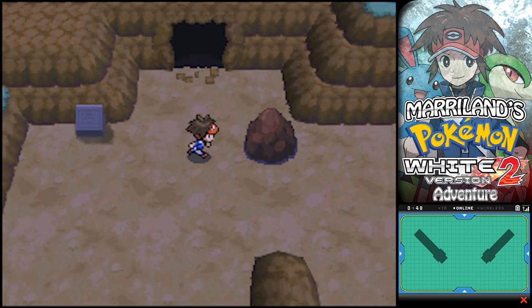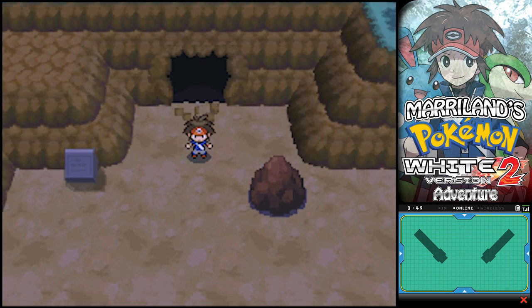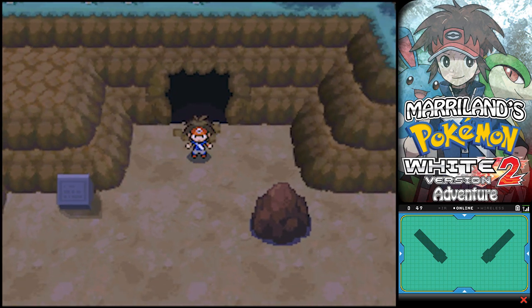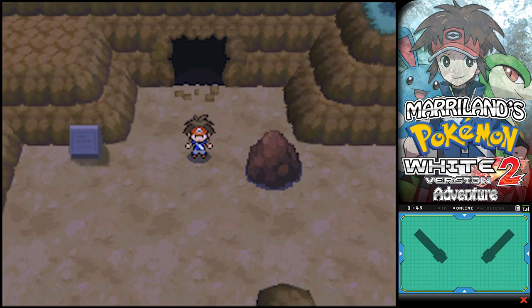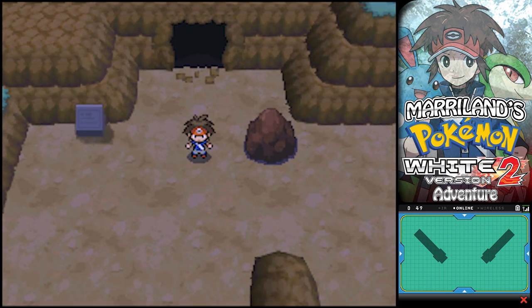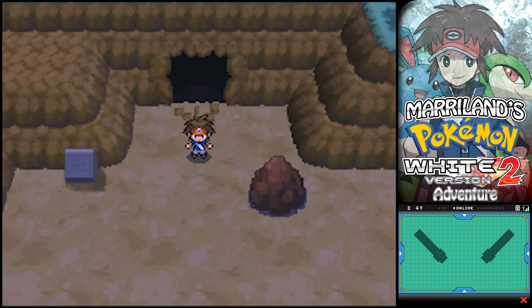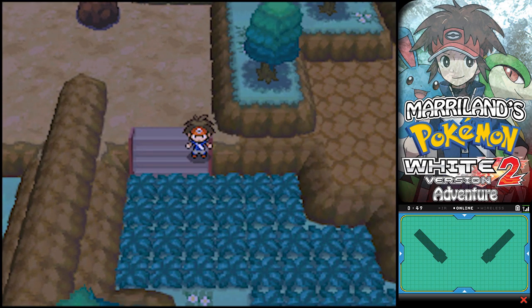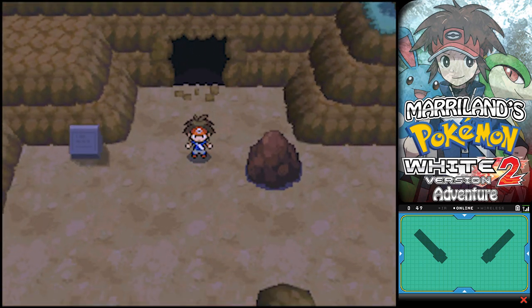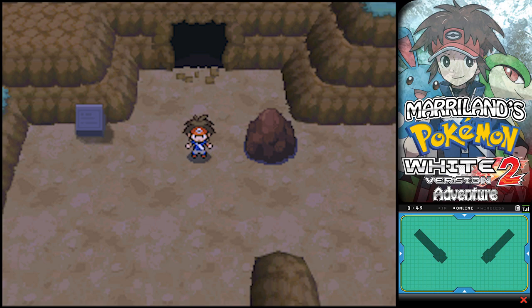Thankfully, the encounter rate is a little bit better than it was in the original Black and White. Anyway, in the next episode I'm actually going to be doing a bit of exploring with Surf - I'm not going to the cave right away. There's a whole ton of cool stuff you can do now that you can Surf. I'm also going to check out the Mistralton Cave, which can be found on Route 6 by following that watery path. I will see you on the next episode of Maryland's Pokémon White 2 Adventure!